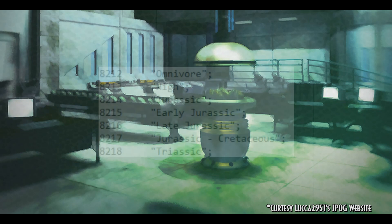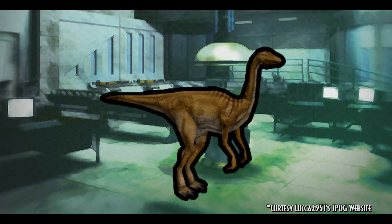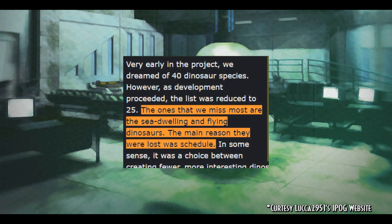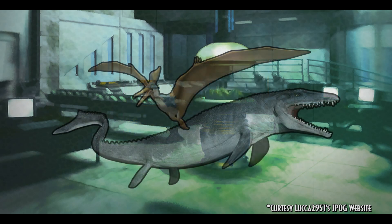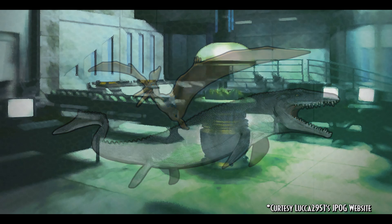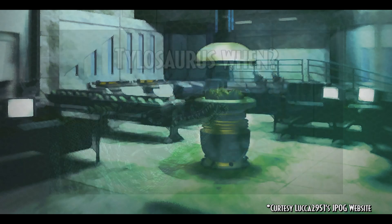At some point, herbivorous and omnivorous dinosaurs were planned, as both are listed in the game's files. It is most likely that Gallimimus was intended to be an omnivore at one point in development but was instead made a herbivore for unknown reasons. Alongside these, aerial and aquatic species were ultimately planned, with an entire expansion pack set aside for them. The only two confirmed species would have been Pteranodon and Mosasaurus, but more could definitely have been possible. Unfortunately, this expansion idea was scrapped in the early concept stages.